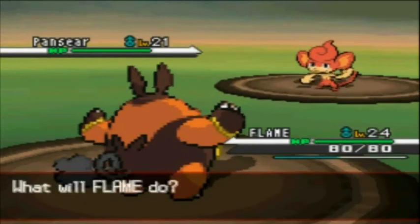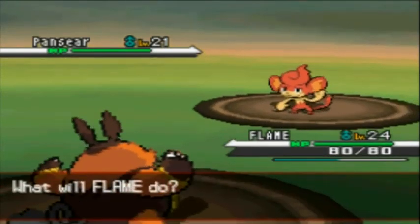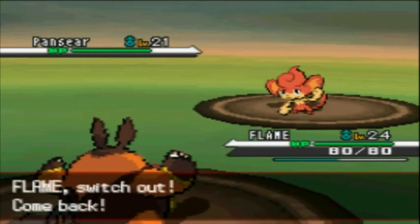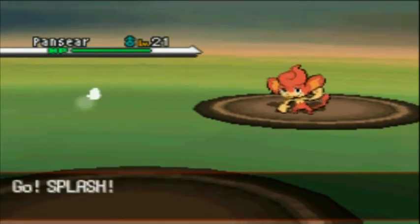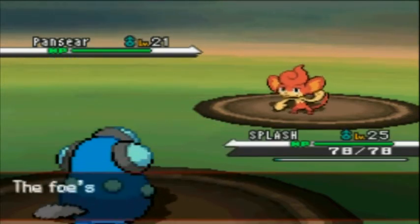I'm going to bring in my Flame here, but because Flame is a fire attack and Pansear is also a fire attack, I'm going to bring in Splash — my water attack — instead.